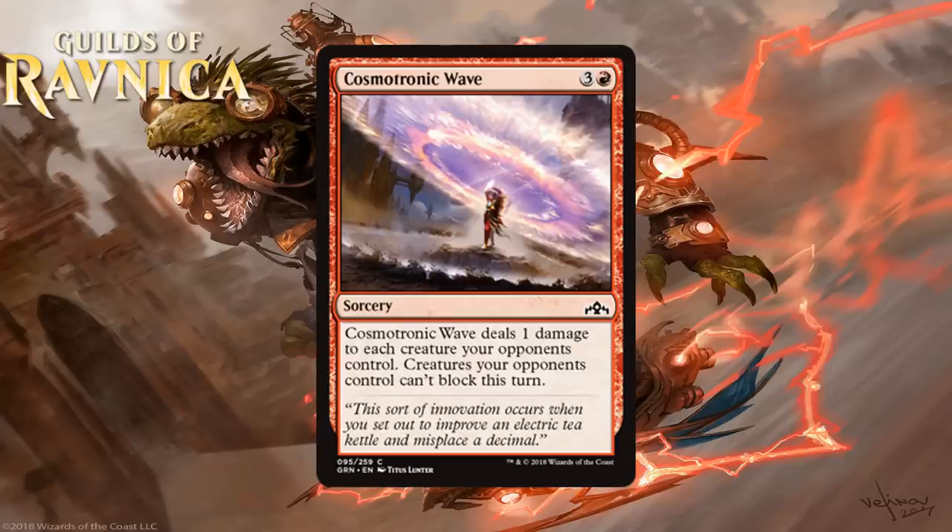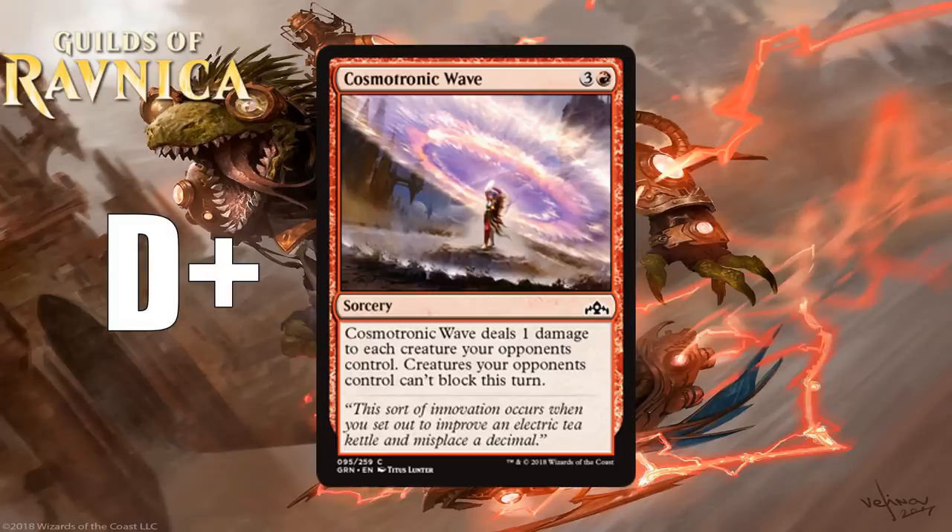Next we have Cosmotronic Wave, which for 3 generic and a red is a common sorcery. Cosmotronic Wave deals 1 damage to each creature your opponents control, and your opponents' creatures can't block this turn. This card is kind of weird — normally these effects that make creatures unable to block are only cast when they win you the game on the spot. The 1 damage to opponents' creatures won't matter much if that's what you're casting it for. It's sort of like a split card: one side kills all X/1s, the other makes opponents' creatures unable to block — and it even makes flyers unable to block, unlike some recent cards. Mostly I think you just don't play this. If your deck is crazy aggressive and needs to punch through stabilized boards, you can run it, but it's mostly a sideboard card against decks with lots of X/1s. I'm giving it a D+.